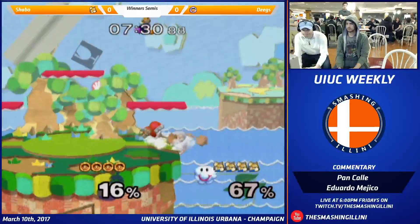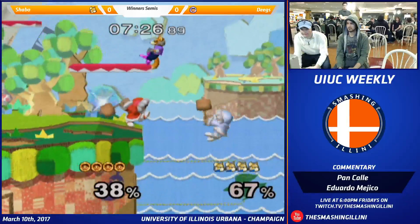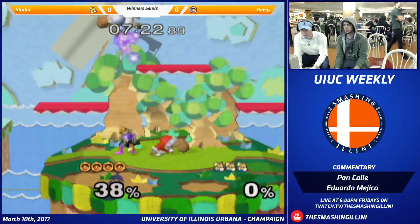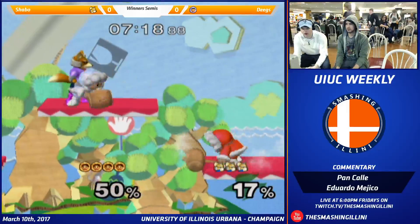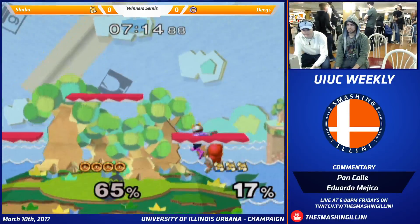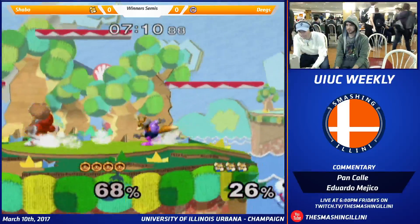We saw Lucas miss an L-cancel there in his bearing a grad. But Deegs can't wobble when he's facing to the left. I don't know if it's common knowledge yet, but it's a new discovery from him. You should always be on the left side of Deegs because he can't wobble when he's facing to the left.